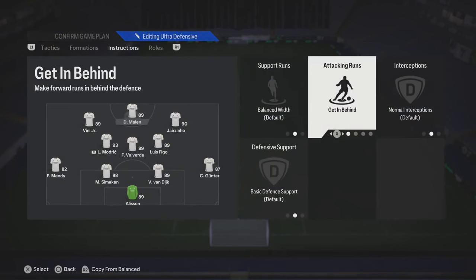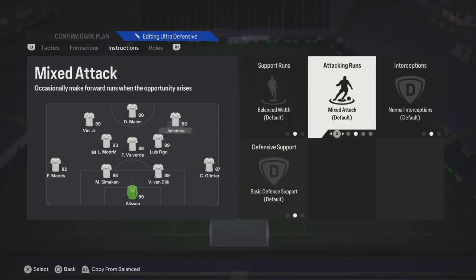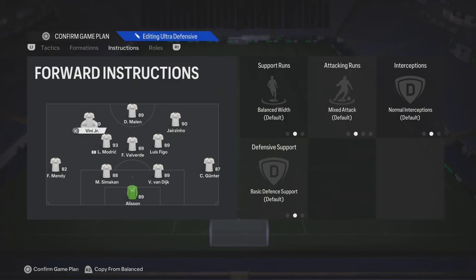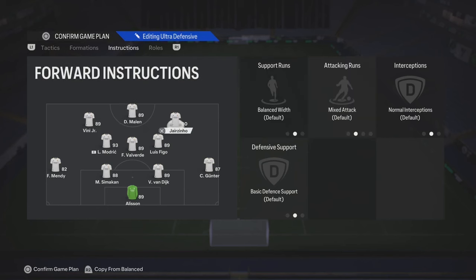Now your striker, you can put them on get in behind, or you can leave them on balance. Your right wing, you can put them on balance or a false nine — this is your more creative winger. Your other one, who's more pacey, you can just put them on get in behind.